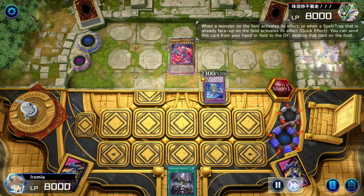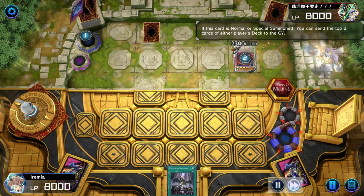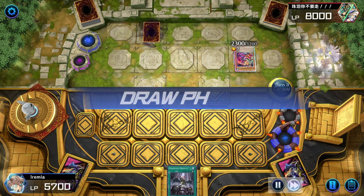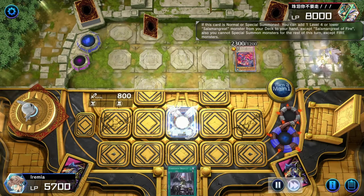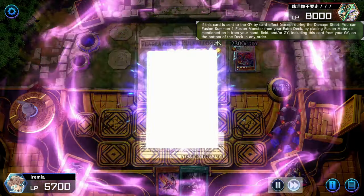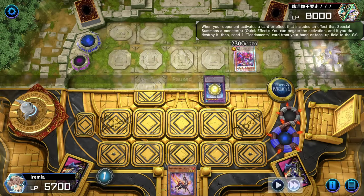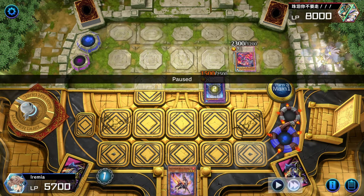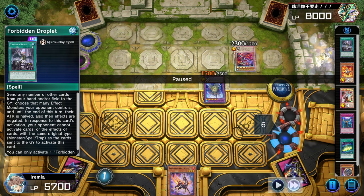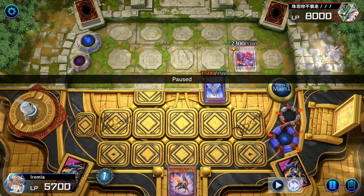We have Ghost Ogre to destroy the continuous spell. I don't think they can actually kill us here — which is pretty good, maybe if they played differently they could. We lived — that is an anomaly. And we draw Salamangreat of Fire. They flip it face down, but that's actually fine because we have Droplet, which is just perfect. Droplet sends the face-down Salamangreat of Fire to the graveyard to negate their fancy fusion card right here. So that sends a Salamangreat to the graveyard, which will then summon Gazelle, and we can actually keep playing. And we got rid of their negate at the same time — Droplet is really fun in this deck.